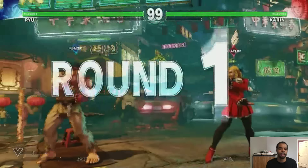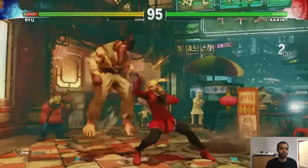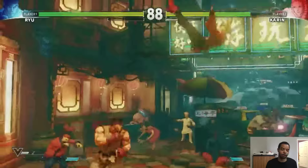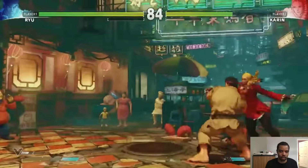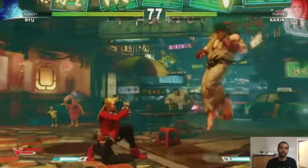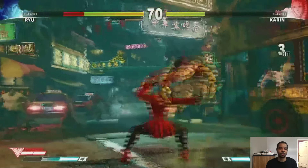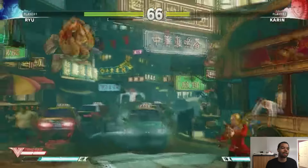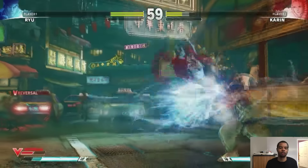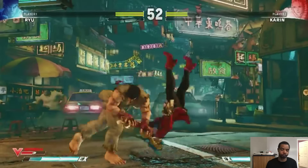Karin is a footsie-oriented character and you need to keep her within crouching medium kick range of your opponent. Full screen she doesn't work out well, and too close your opponent can out-button you. In this mid-range she has very effective pokes using her crouching medium punch and standing medium punch — they have great block stun and are great for counter-hit setups. She also has a great sweep in that medium distance range; it comes out quick, can be made safe at max range, and can punish anything if your opponent slightly wiggles forward or back. Her sweep is godlike.